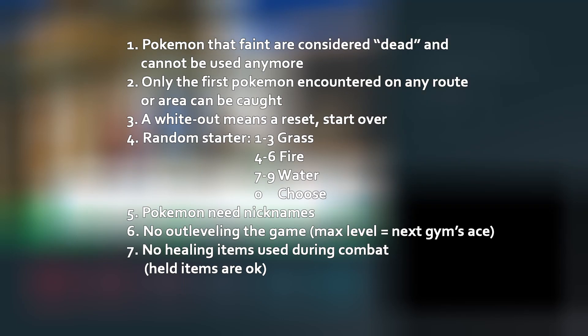If it was by chance 0, that would mean I'd pick my own starter. Of course, other things like naming all your Pokemon is another rule I did apply. I also applied the rule of not out-leveling content, meaning the next gym you encounter, the Ace of that gym is the max level you can go for at the moment.